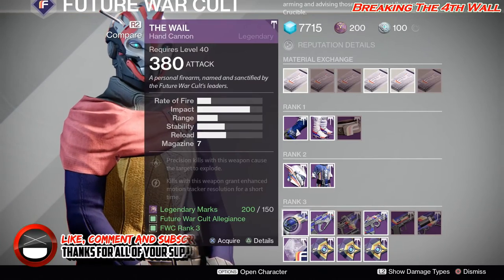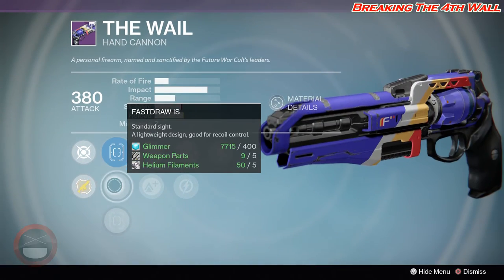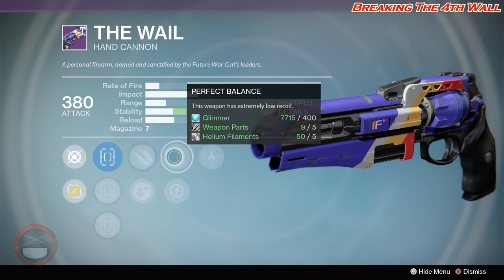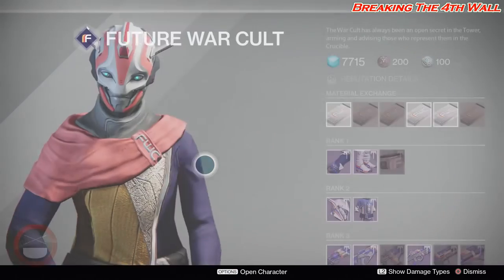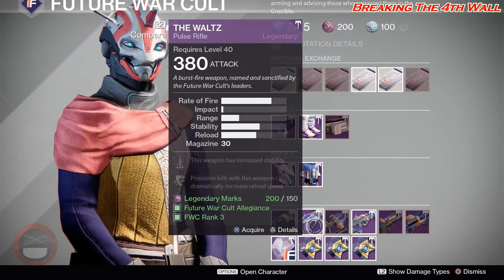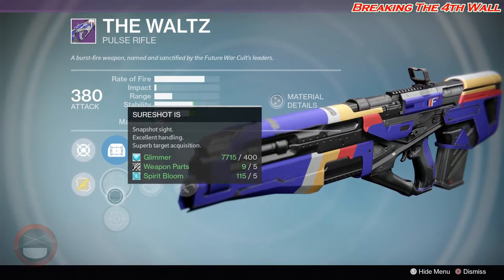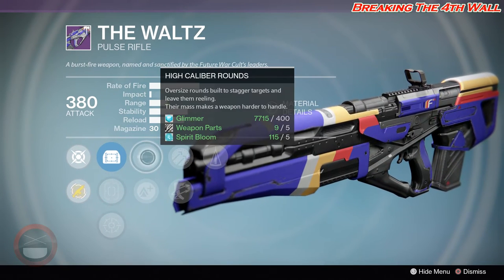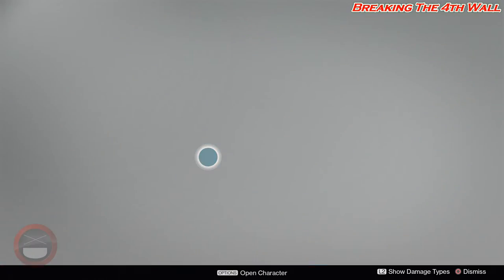For weapons, we're going to start with The Whale — it has Steady Hand, Fast Draw, Quick Draw, Explosive Rounds, Lightweight, Perfect Balance, Relentless Tracker, and Firefly. The Waltz has MD Reflex, Sure Shot, OEG Rifle Scope, High Caliber Rounds, Lightweight, Hammer Forged, Outlaw, and Counterbalance.